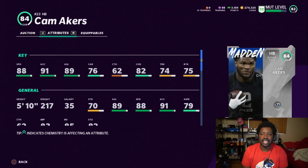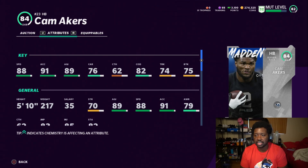For running backs we have DeAndre Swift of the Lions, Cam Akers of the Rams, and David Montgomery of the Bears. The best running back of the batch is Cam Akers — he's got 88 speed, 91 acceleration, 89 agility, and 82 change of direction. He's not here to break tackles; he's just here to get the ball and go. Early on in the game, 88 speed is very important, especially since online defense feels like everybody is running in quicksand. I'd recommend Cam Akers over DeAndre Swift and David Montgomery, especially as a speed back to pair alongside a power back like Adrian Peterson.